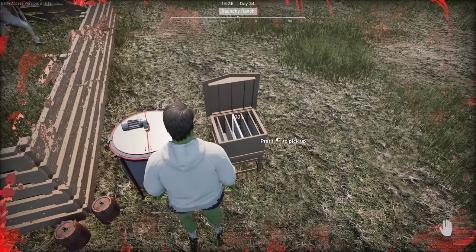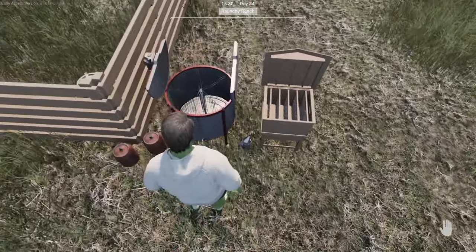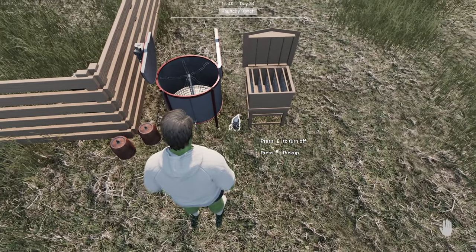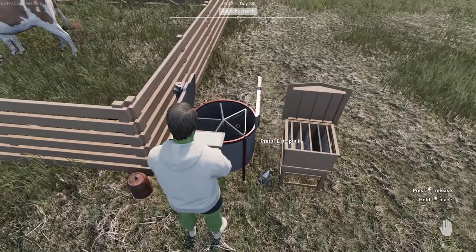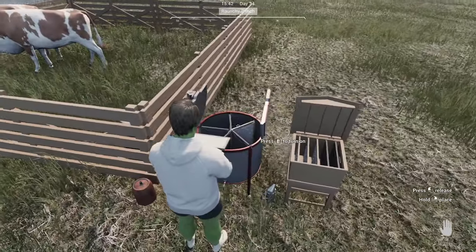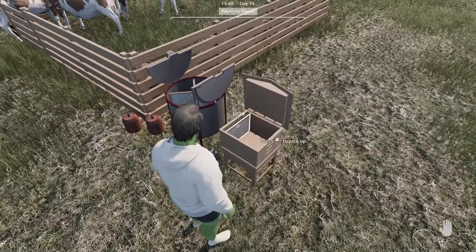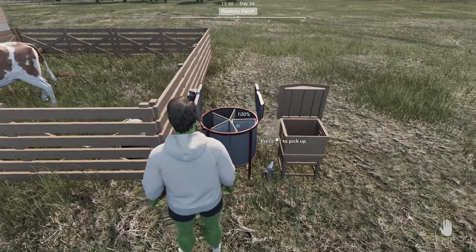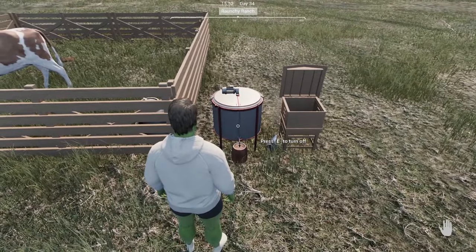If you try taking the frames out without the smoker, it damages you. So turn the bee smoker on — there will be smoke coming out of it — then you can pick the frames up and put them all in the honey extractor. Once all five frames are in, close the lid, put a barrel underneath, and turn it on.